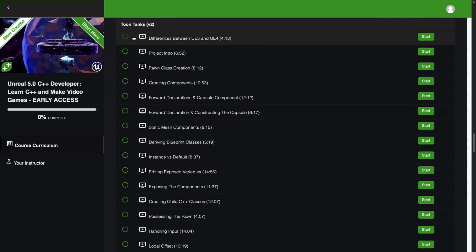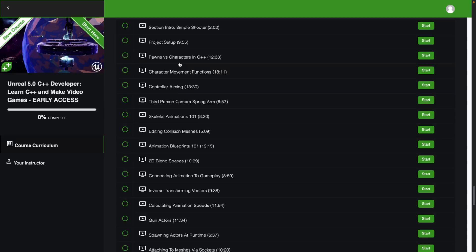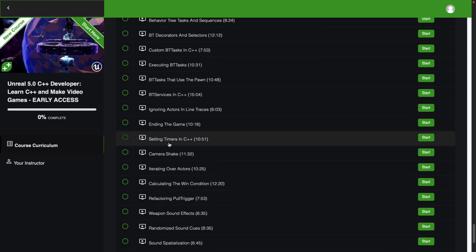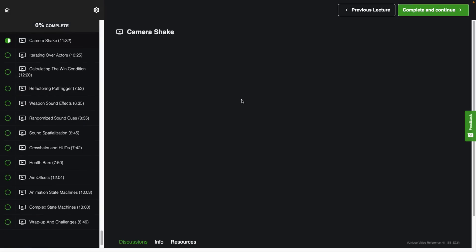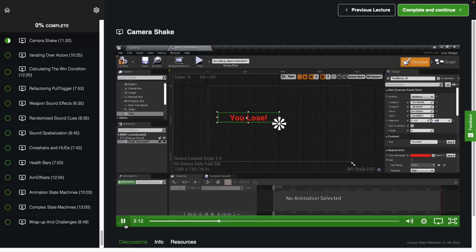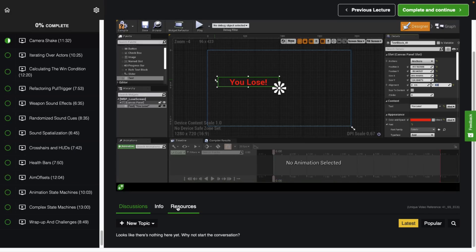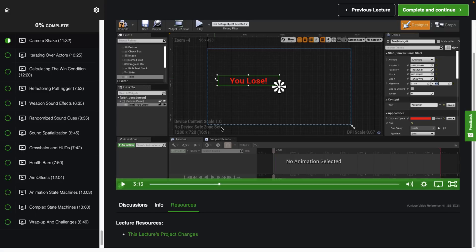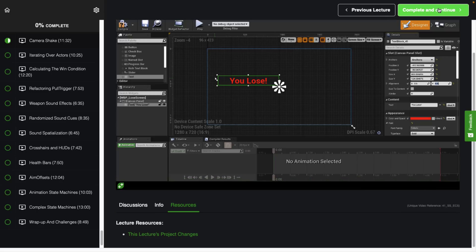After the Crypt Raider section, the course moves on to a tank game and then a simple shooter — all in C++. Individual lessons can be 10 to 11 minutes in duration. The video player lets you jump in at any point, and they do a good job of zooming in so you can actually see what you're working on. The instructor's cadence and pitch are quite good. Where relevant, you can download project files at that stage, and the system remembers your progress as you complete and continue.